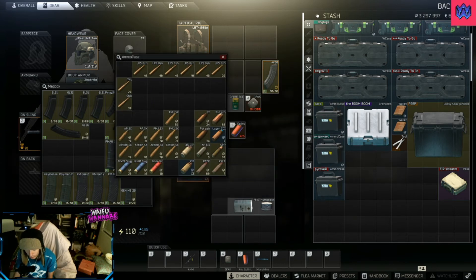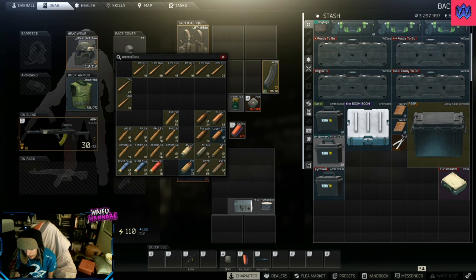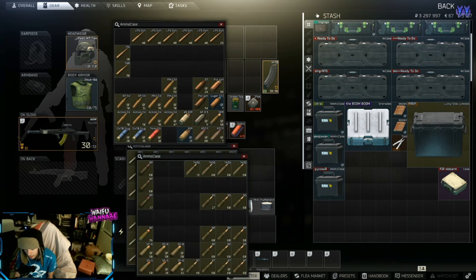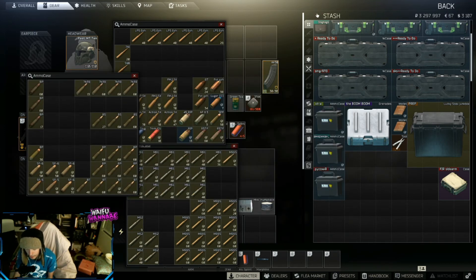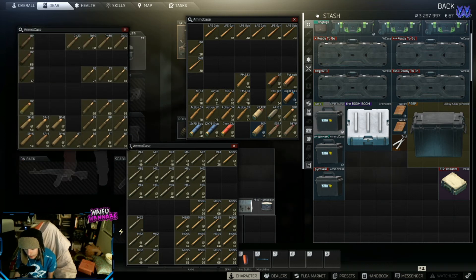The ammo box is pretty self-explanatory. You've got your extra rounds, your American rounds and your Russian rounds. It's a really easy way to keep your stash clean — that way you're not running around going 'where do I put my bullets?' Extras I use for LPS rounds, any Mosin round, SMG rounds, shotgun rounds, and pistol rounds — I'll just throw them in there. If you use more of them, obviously make it a bigger deal and get your own ammo box for your pistols.